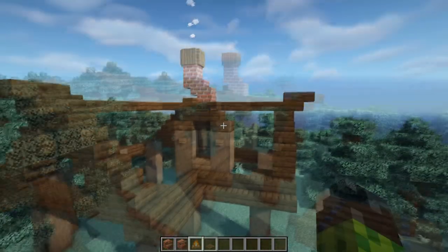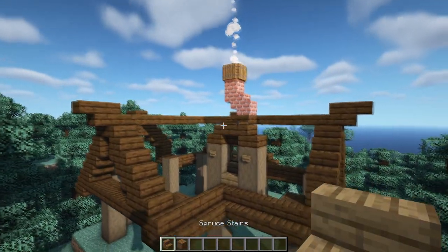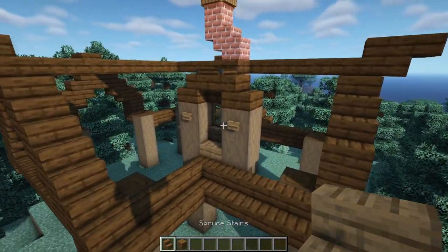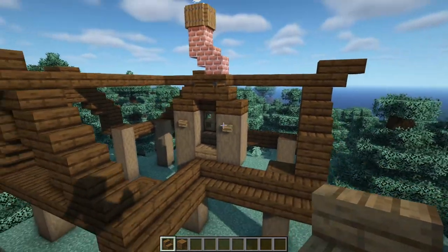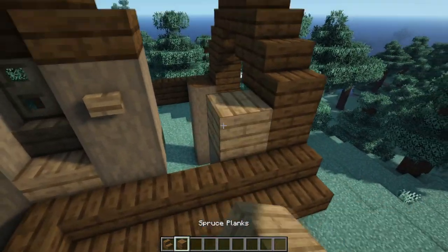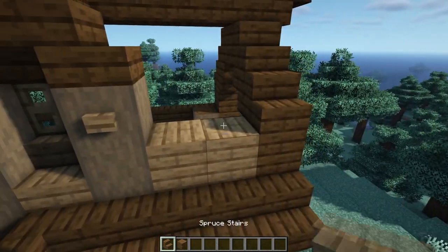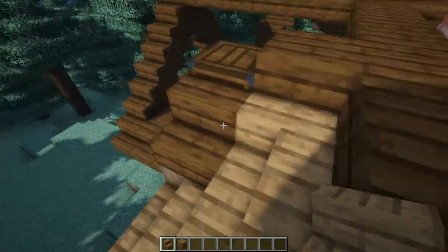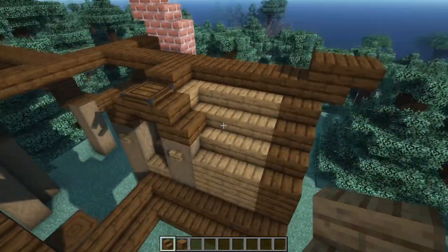Now it's time to fill the roof in, using mostly spruce stairs and spruce planks — that's entirely what it's made out of. Starting at the front of the build next to the little feature we just built, to the right-hand side put two spruce planks, two spruce stairs above it, and then three more above that. It should connect to the dark oak stair.